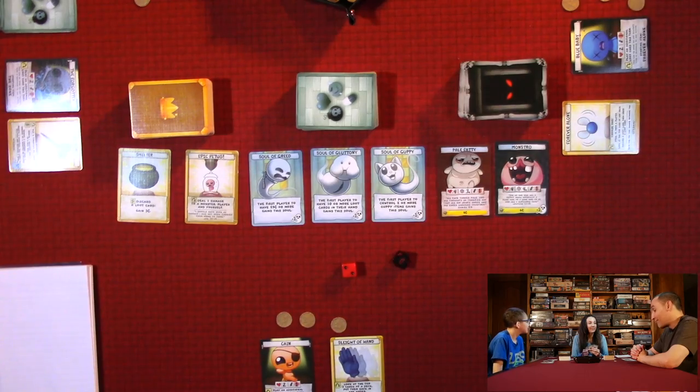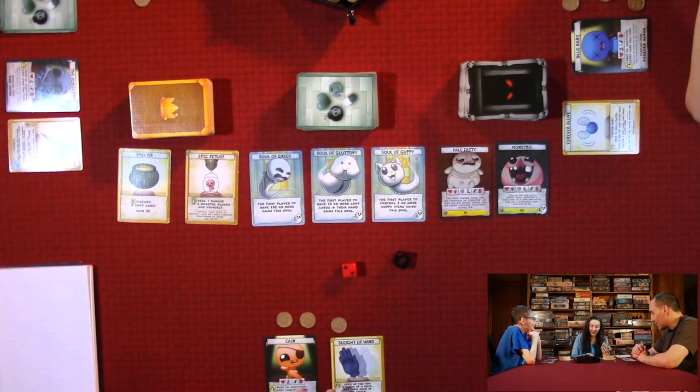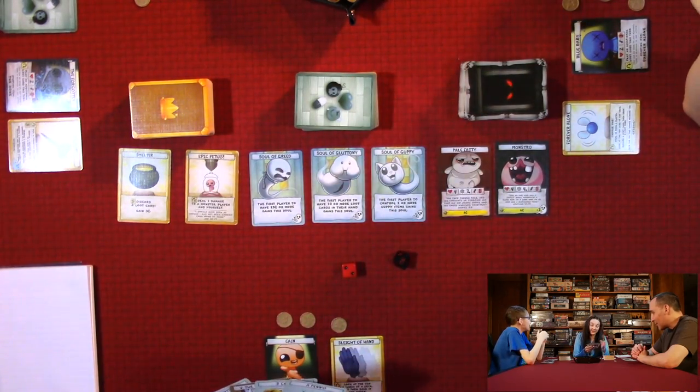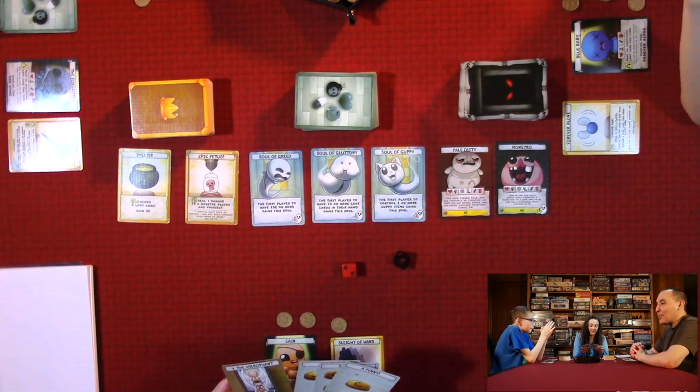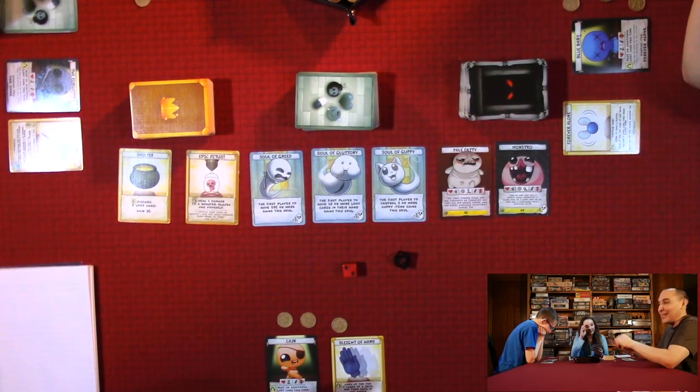That's basically it. Cain goes first. You always draw a loot card at the beginning of your turn. We'll probably forget once or twice because you get so into the game trying to beat monsters.